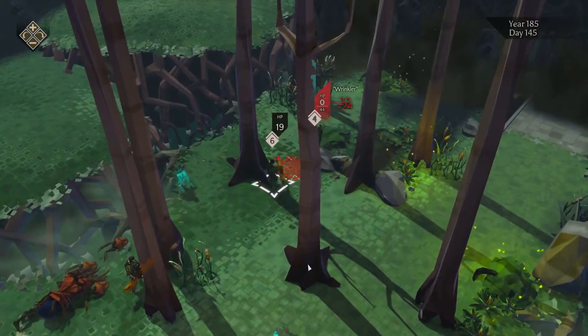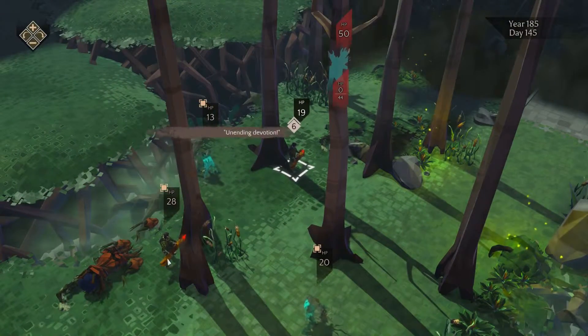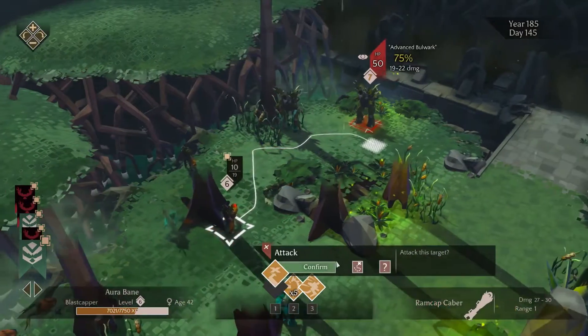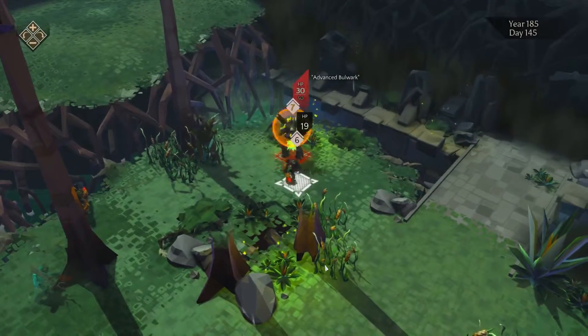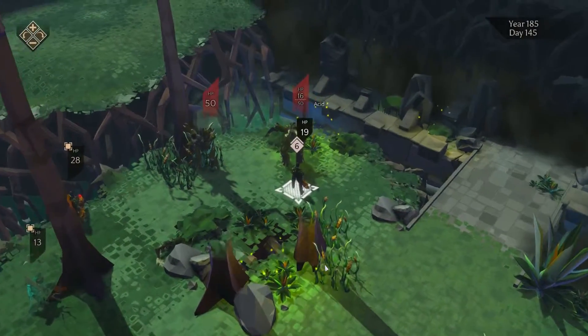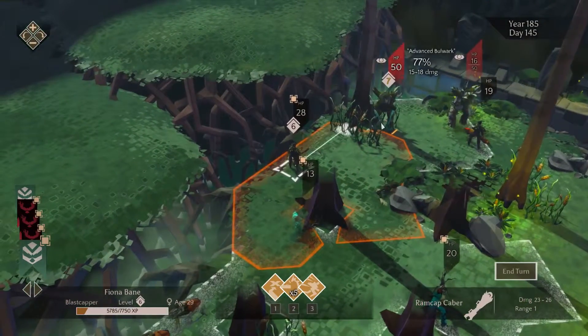The Ram Cap Caber is amazing. It's also worth noting that the Ram Cap Caber amplifies knockback on your general knockback attacks, so you can then use knockback, charge, and logjam to fling enemies much further than you otherwise would.